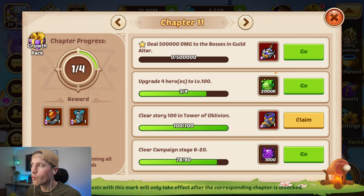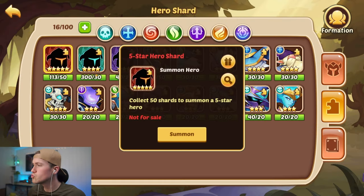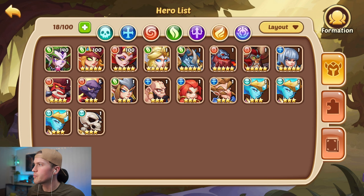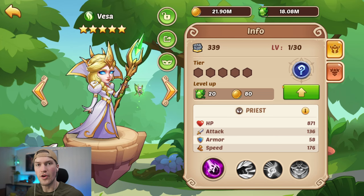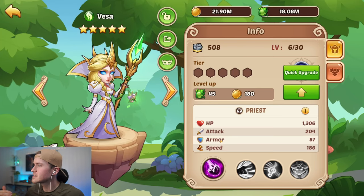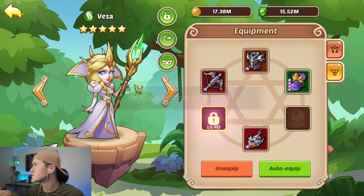We need a 4th hero to level 100. Let's summon 2 more from the 5-star hero shards to see if we get any heroes worth leveling up. A Vessa is pretty good — we are probably not going to use her later, but for your first 6-man lineup to level 100 it isn't really that important. However, Vessa is a pretty decent character so we are just going to level her up and equip some equipment to her.